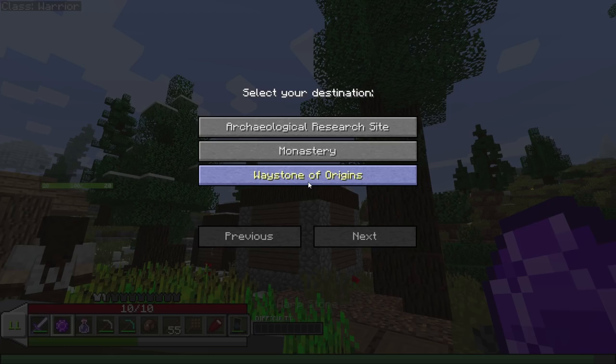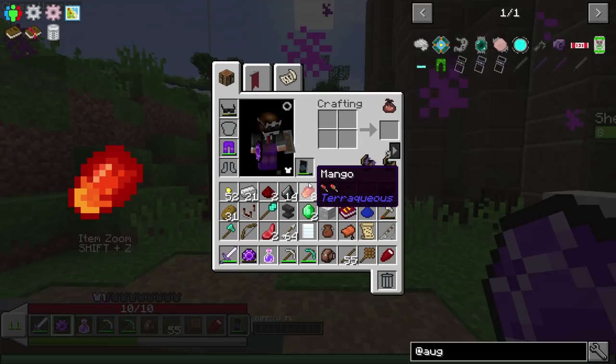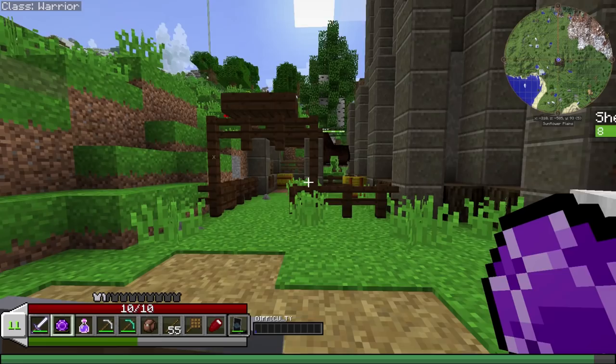I want to see if I can just warp back — I know this thing has a cool down, but I think it tells you. Yeah, I can go right back to the monastery. I have the saddle — and I'm stuck in the ground.